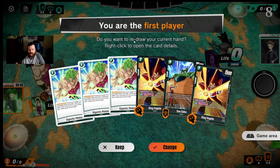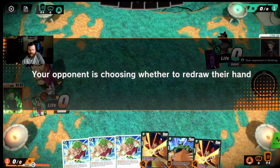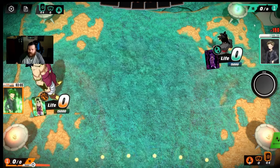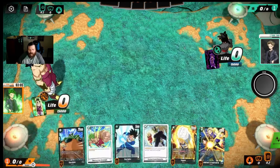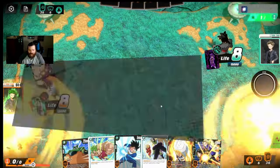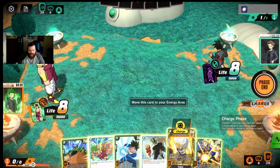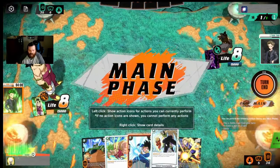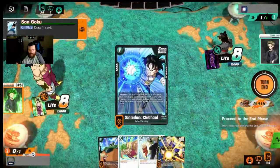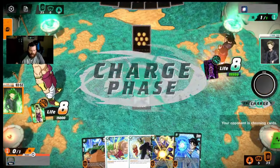Goku Black — I've never played against this. Going first, this hand has no one-drops and no Destructive Strength, so we're definitely mulliganing. After the mulligan we have Destructive Strength, a one-drop, and an Android — pretty good hand. Since we have Goku, I'll put Vegeta in the energy row and keep the Instant Kamehameha. Play the one-drop — we got another searcher, which is perfect going first with Destructive Strength.